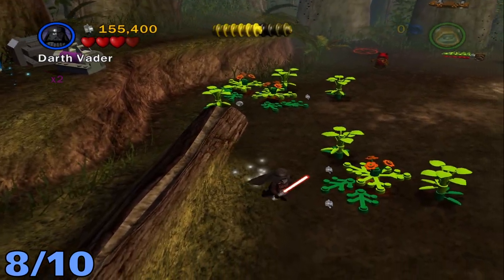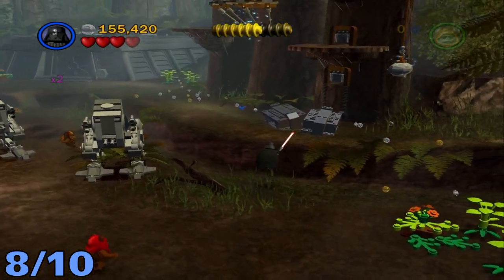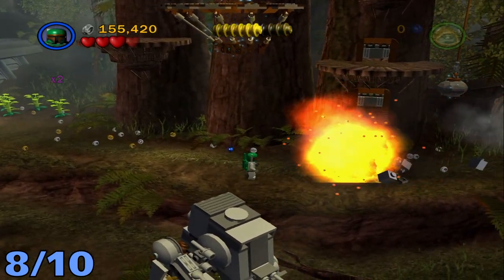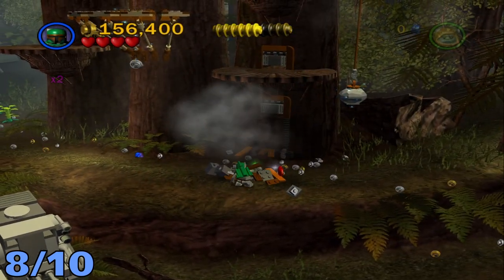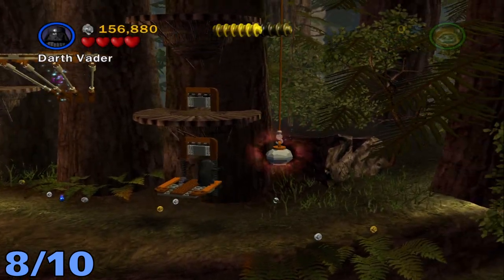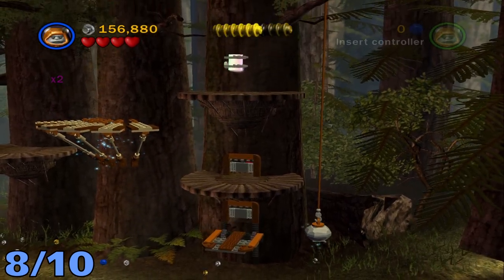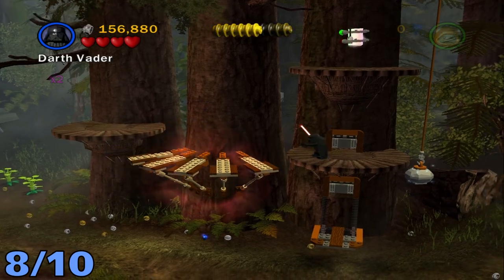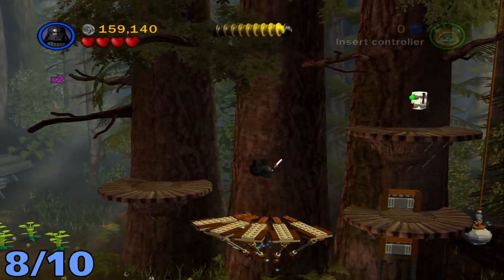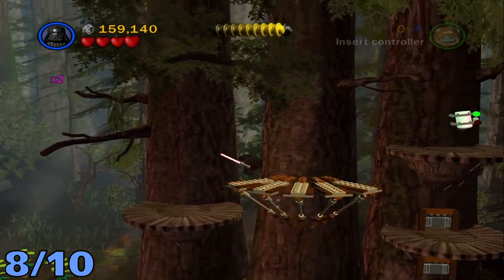Right after that, minikit number eight will be on the right side across from where you just were. Just hop up there and use a bounty hunter to destroy these two metal things. Once you do that, build this little platform on the ground, hop up on it, and use the Force on the rock on the right side. Switch to a small character, go through the crawl space, then use the Force on the platform on the left side, hop across, use the Force on it again, and hop across to the minikit.